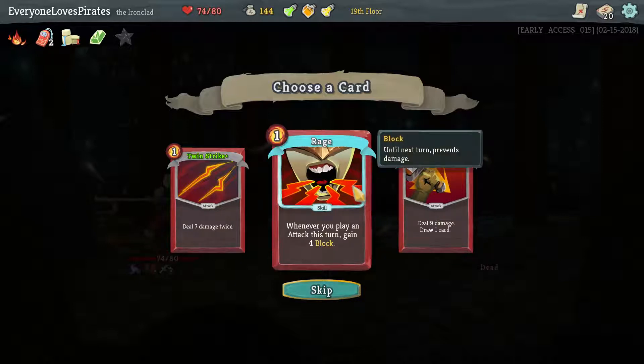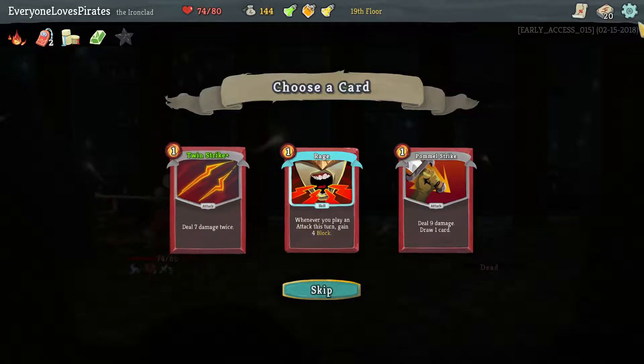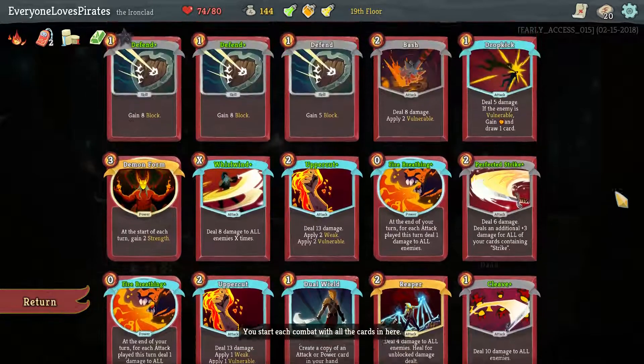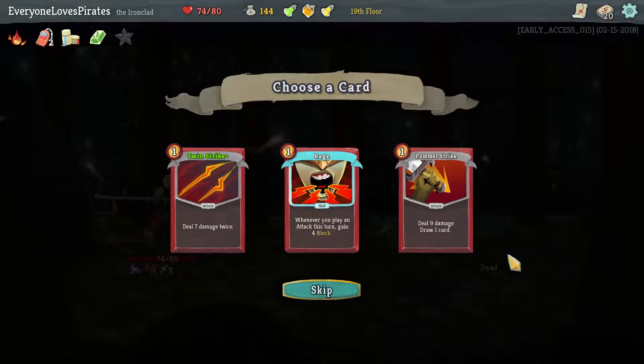We'd only have the energy to play Rage and then two more attacks, getting eight block — when we would have gotten six if we hadn't played any block at all. Pommel Strike is probably better. Twin Strike is upgraded which is nice, so it's 14 damage, and we do have some things that help when we attack multiple times... actually no, it's per card. Pommel Strike is good to try to cycle to something useful. I think we just go all-out with no block.